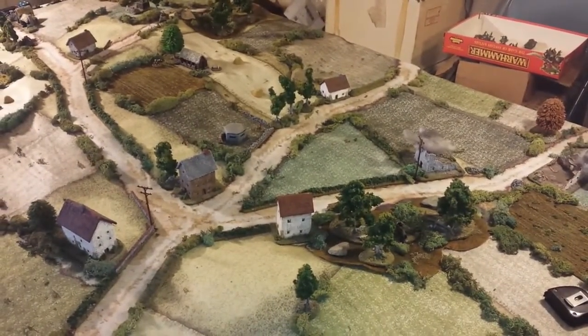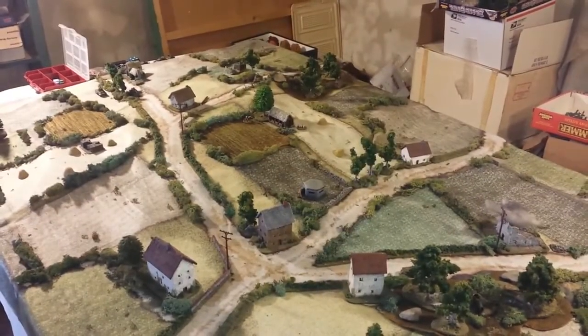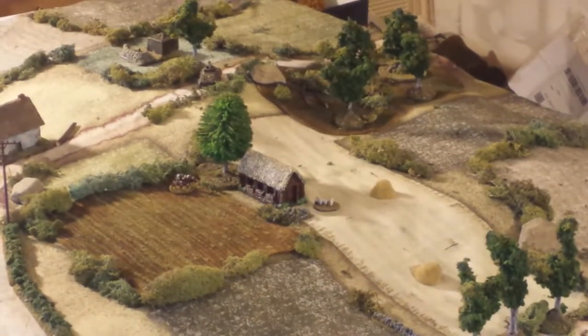There's two woods. One is down here by that white building — that's a woods. And there's one up there on that high ground up top. Right there — that's the other wood.